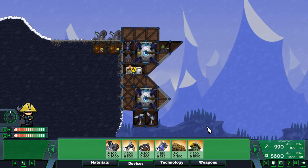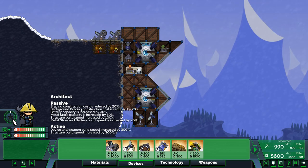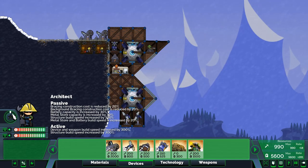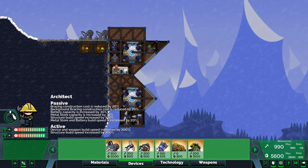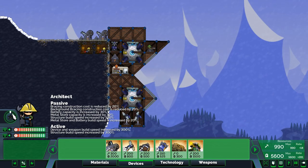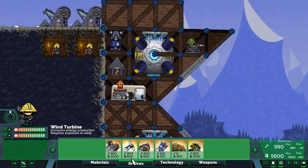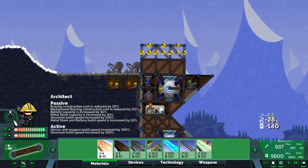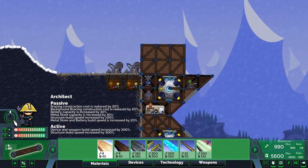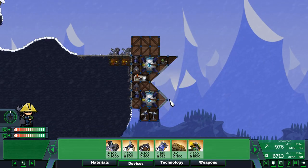The next tip is to know your commander. In Forts you have the option to disable your commander, but in most games they're turned on. There are 15 commanders including DLC, or 12 without. Hurricane, Overdrive, and Architect are the three easiest. Once you find the commander you're best at, you know your commander. For example, Architect's passive makes building and reinforcing much cheaper, and you can build faster — when active it gives even more build options.